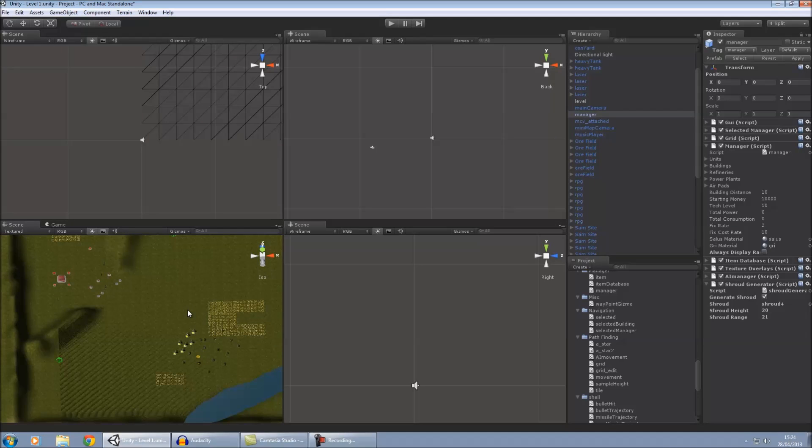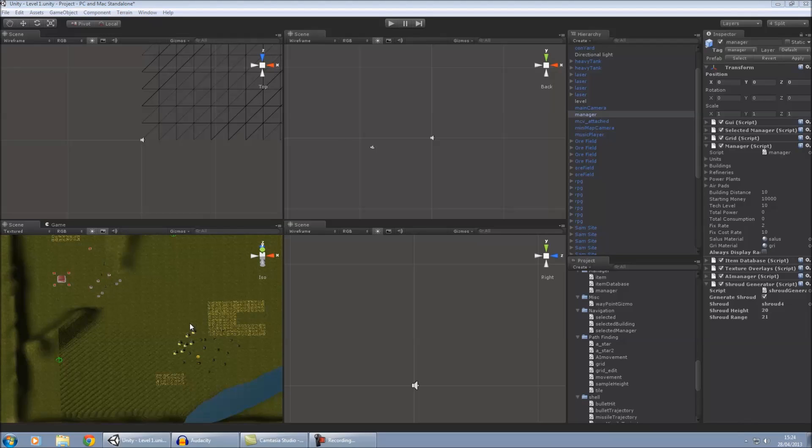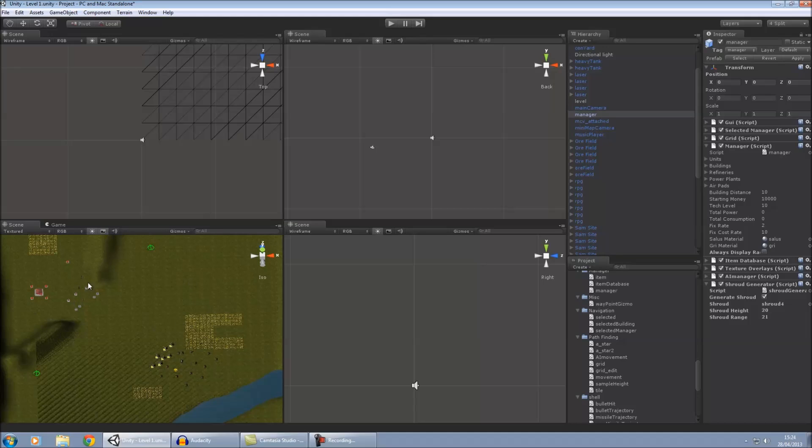Hi, this is my real-time strategy engine that I've developed within Unity. This is part of my final year project at university. Once my project's been marked I'll be releasing the source code, and I'll also be doing a few more tutorials about how to manipulate different elements and how to use the engine for your own type of RTS game.